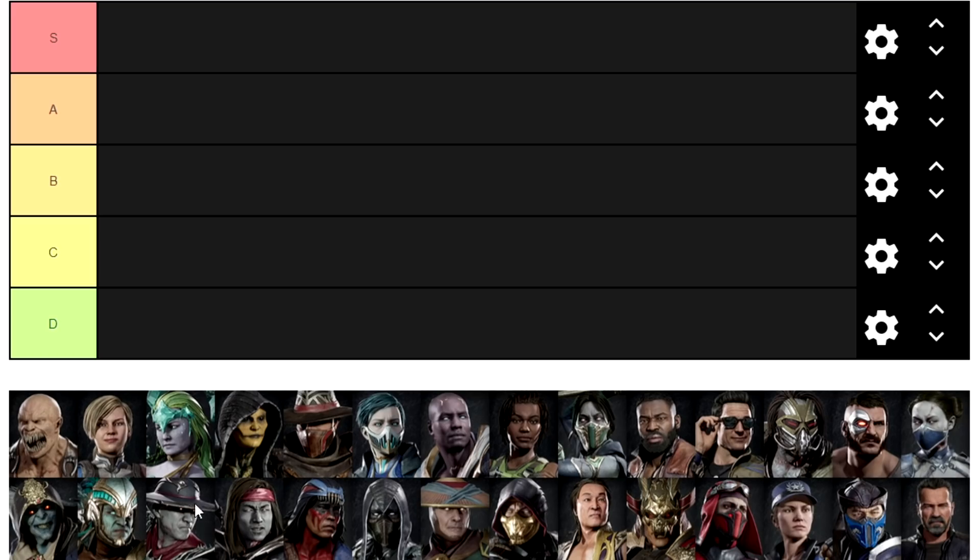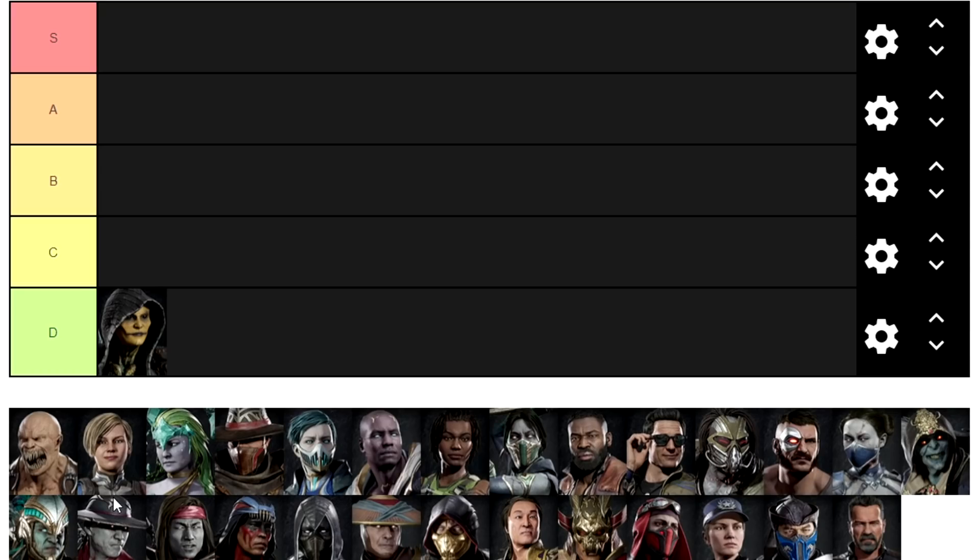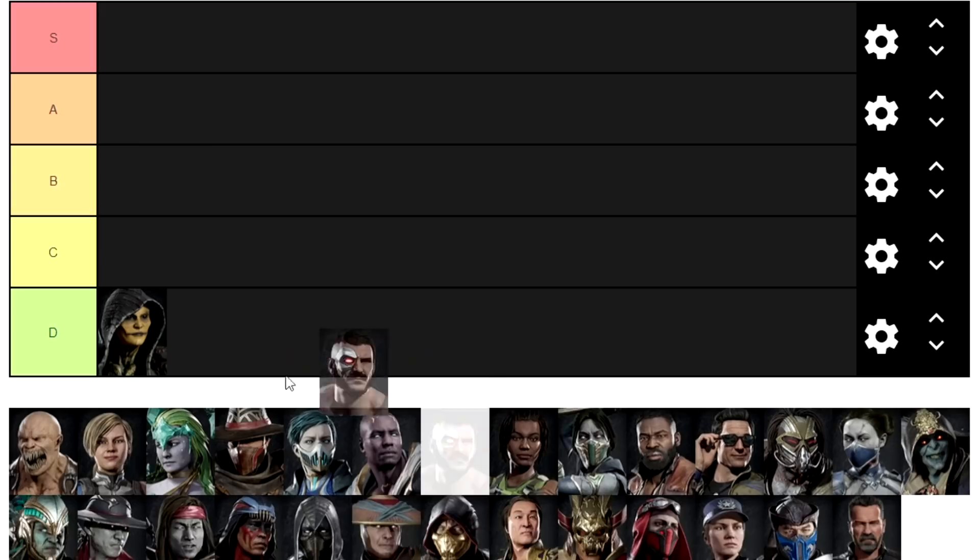Starting off with the D tier, we're going to go into ASMR mode. D'Vorah. D'Vorah struggles heavily on the defensive side. She doesn't really have a good reversal special move besides her ovipositor rush that does like 2% damage. She pokes you to death with that move and can get the occasional setup, but at a lower level she can get her turn stolen a ton.